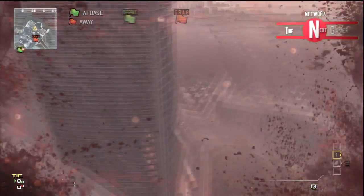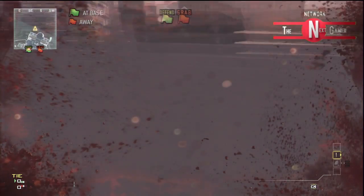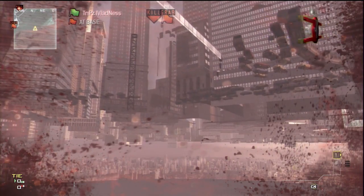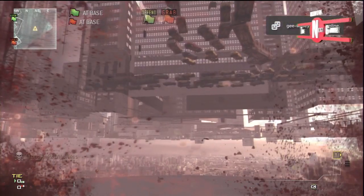You can jump all the way to the bottom, and at the bottom there's a spot where you can fall through the floor. This is how to get under the map. Under the map there is a barrier, and as you can see I am now under the map.